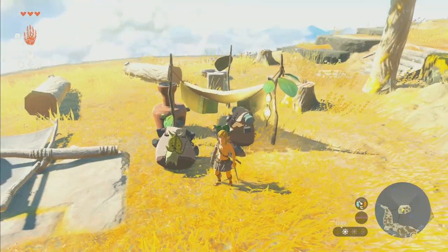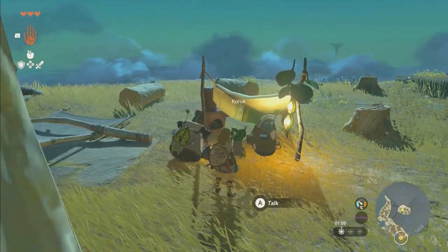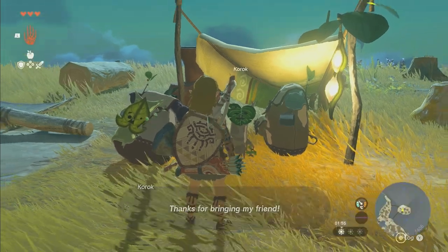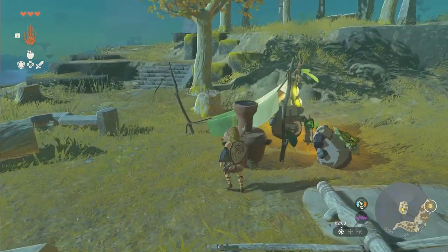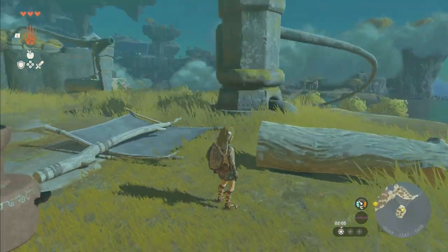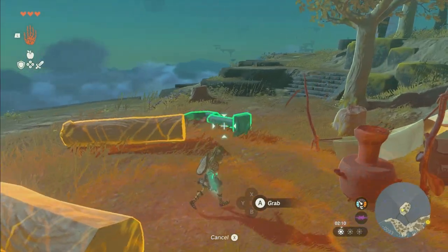They're still here though - he said goodbye but they're still here. Let's talk to both Koroks. 'Thanks for bringing my friend.' 'I made it. Thanks to you.' I'm curious what that smoke is - oh, that's just him making a fire earlier. If I use Ultra Hand, can I grab it? No, I cannot.